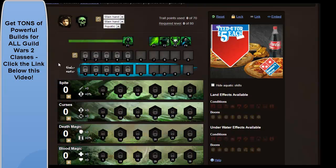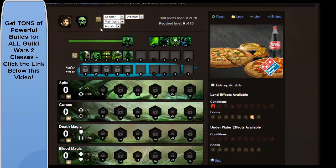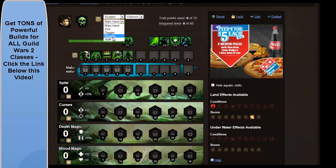First thing obviously that we want to do is pick our weapons. What you want is the Scepter and the Warhorn. You also want the Staff, and for your Water Aquatic Weapon you're going to go for the Trident.